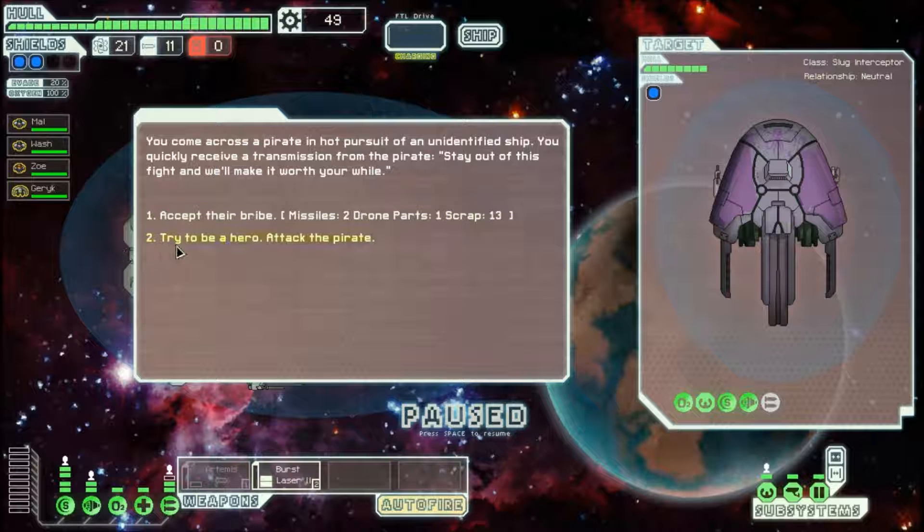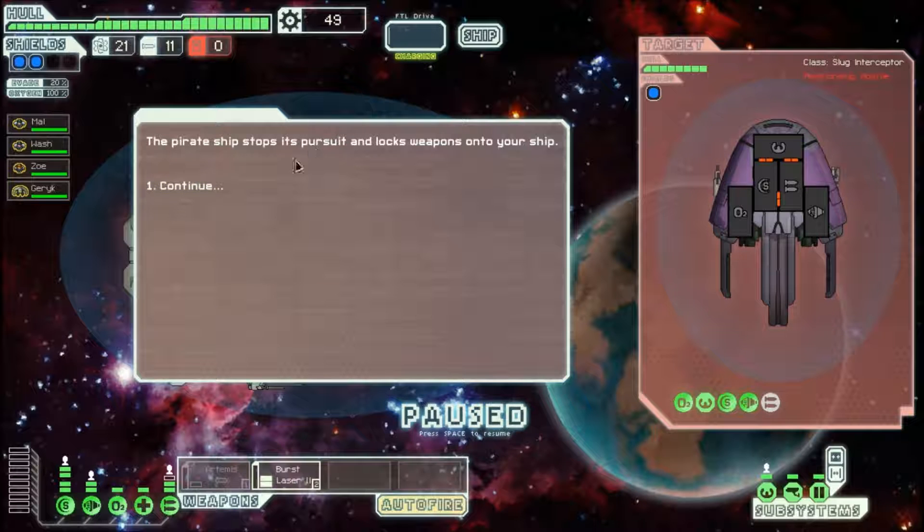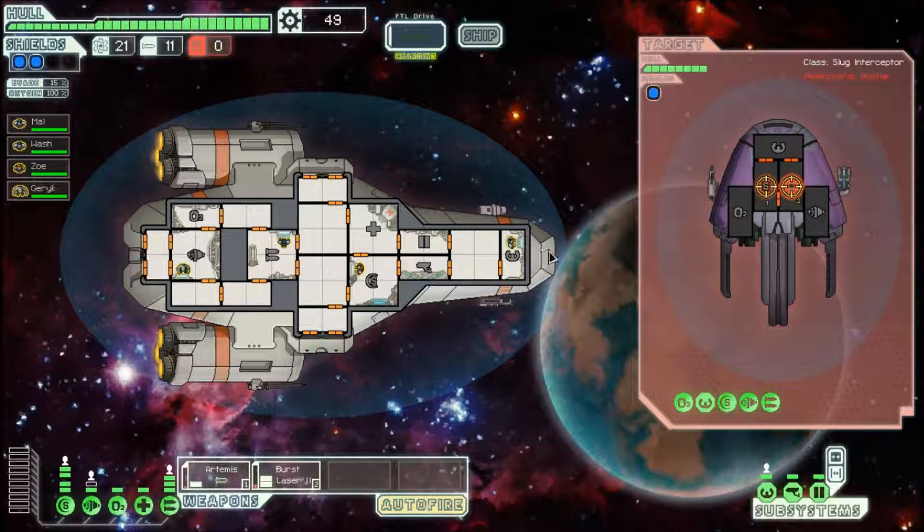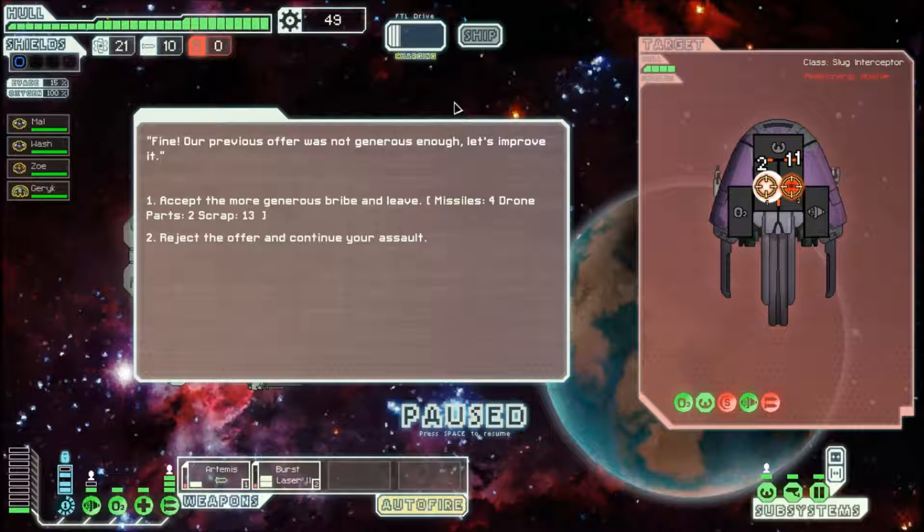The pirate ship stops and shoots analog weapons at my ship. This guy has two weapons and I have one. Let's have the burst laser target his shields and the Artemis his weapons — actually, Artemis his shields and burst laser his weapons. He has one bar of shields whereas I have two. My brother came in — he probably heard me talking. The pirate is offering to surrender for four missiles, two drone parts, and thirteen scrap. We will kill him, because we do not deal with pirates.